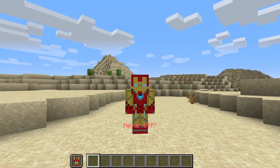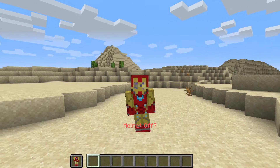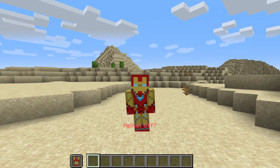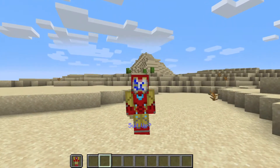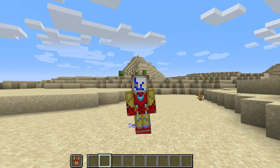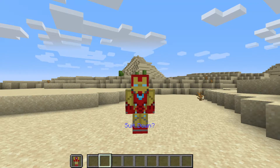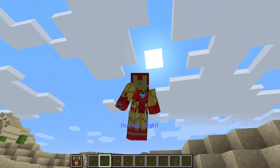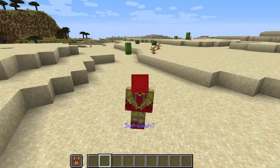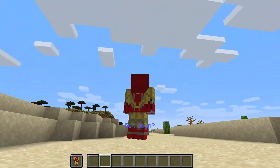Most of these are activated by either right-clicking or sprinting. Sprint to toggle your helmet off, sprint again to put it back on. Suit down works as expected — you just take off your suit and it looks absolutely amazing.